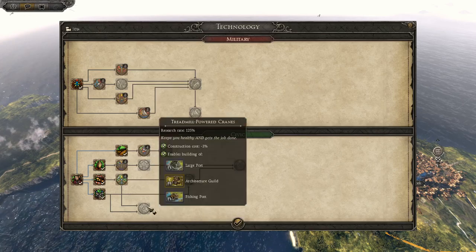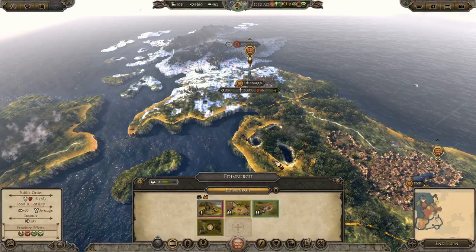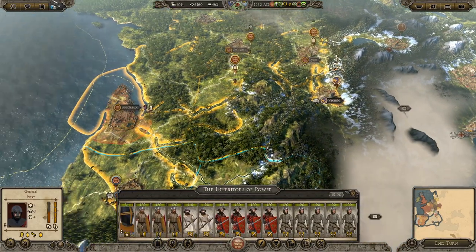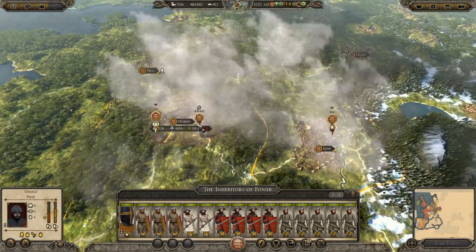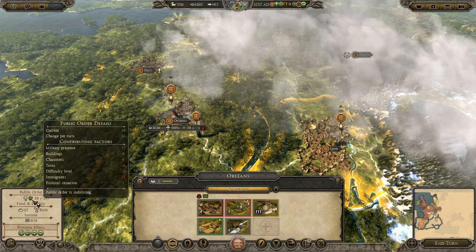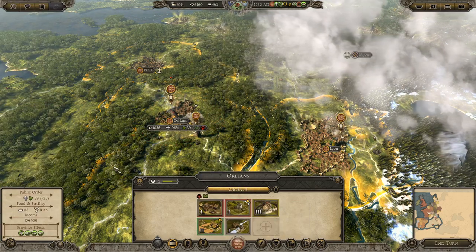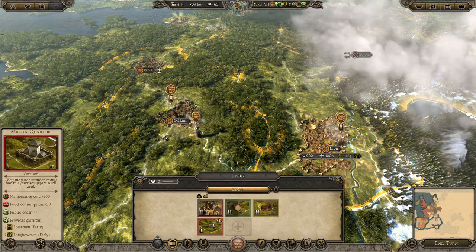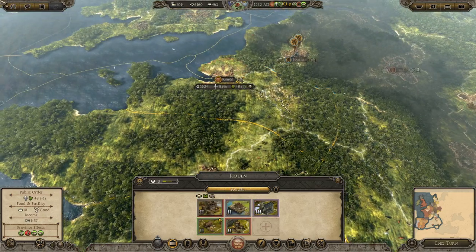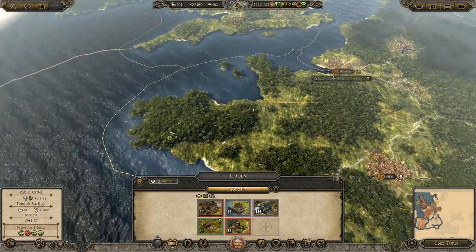We'll go for a wheelbarrow - that allows us to get a lot more buildings we couldn't get before. Orleans is garrisoned - that'll be fine. I could make a vassal. Food's fine in most places though Lyon has food problems. Paris, Rouen - everywhere's just happy really, apart from all the smallpox.